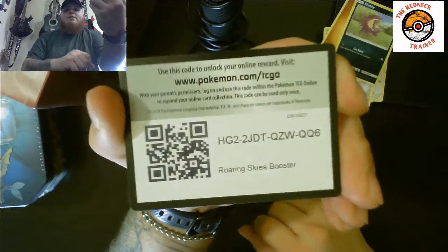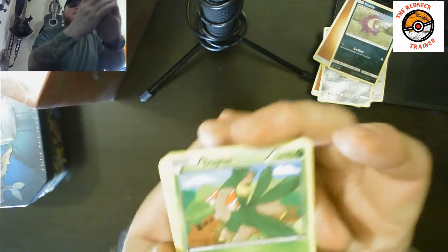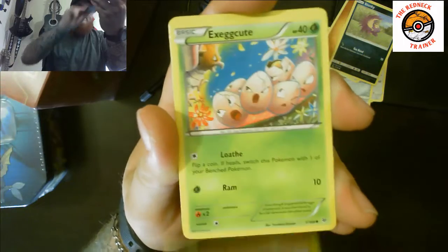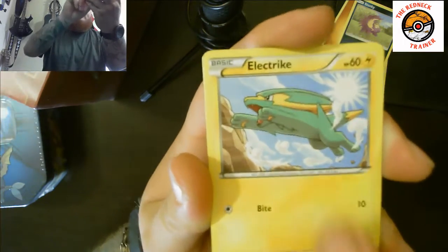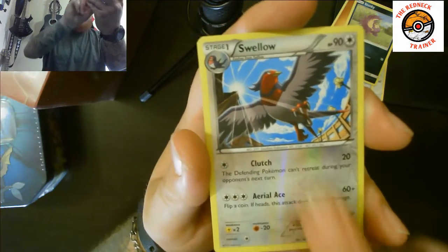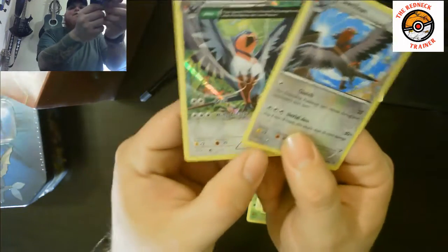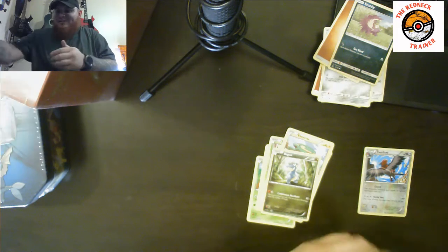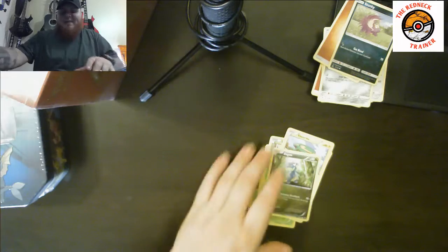There's the code card — I'm not going to use it, so if you play the online game, that's all you. X and Y Roaring Skies was three cards for the trick. We have a Tropius, a Skyfield, a Rayquaza Spirit Link, Togepi, Exeggcute, Spearow, Taillow, an electric type, a Beautifly, a reverse holographic Swellow rare, and the rare pull of this pack is a full-art holographic Swellow! I got a reverse holo and a full-art holo — this video is amazing right now!